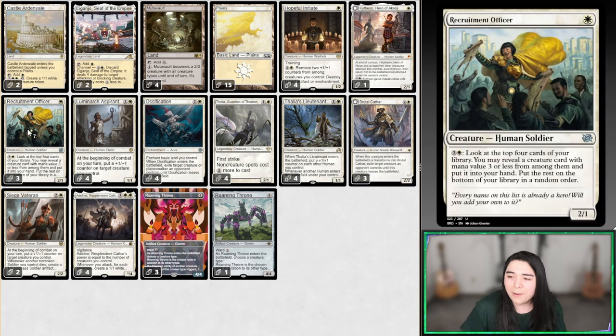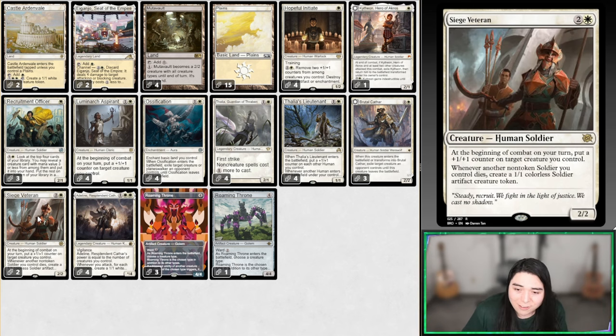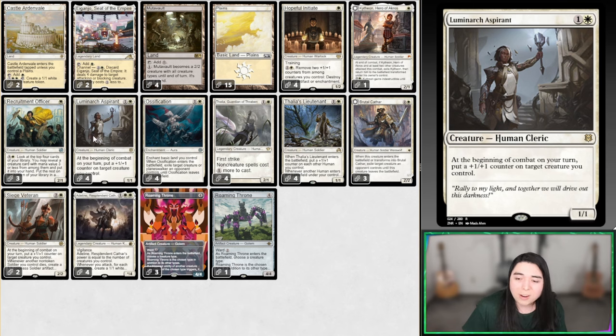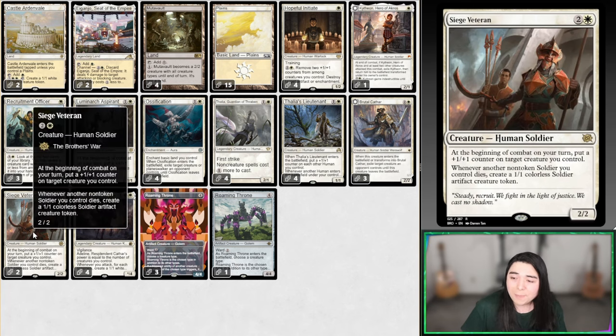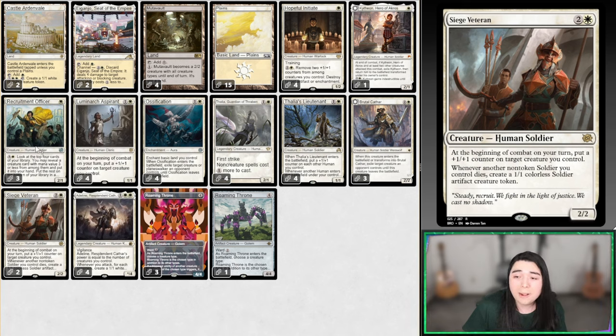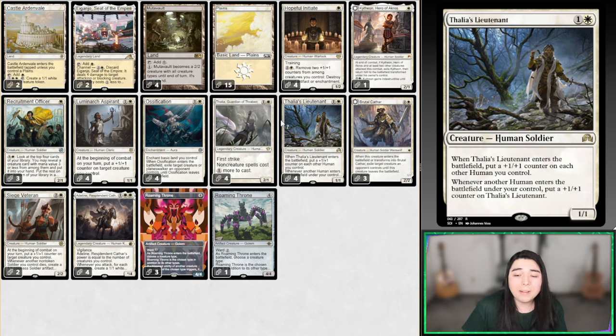Luminarch Aspirant and Siege Veteran are going to be some of the big things to pair with Roaming Throne. At the beginning of combat, you get to put a counter on target creature — being able to trigger that two times with Roaming Throne is going to be awesome. Siege Veteran also has a trigger: when a soldier dies, create a soldier. We have a lot of soldiers in here — Siege Veteran itself, Recruitment Officer, Kytheon, Thalia, Thalia's Attendant, and so on.